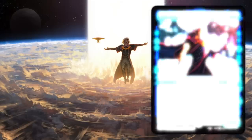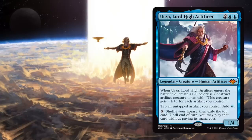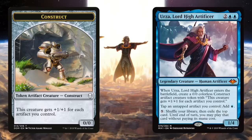Here's how to build him. In the greatest understatement of Magic the Gathering ever, Urza is a legendary human artificer. For two generic and two blue, when Urza, Lord High Artificer, enters the battlefield, create a 0/0 colorless construct artifact creature token with: this creature gets +1/+1 for each artifact you control.